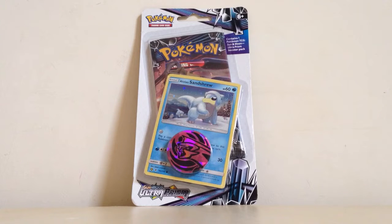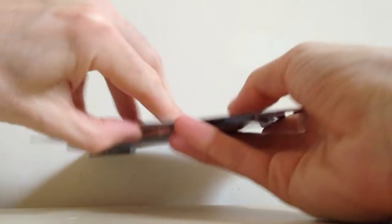Hello YouTube, welcome to the Squad Openings. In this video I'm going to be opening up a Czech Lane Blister Pack — it's an Ultra Prism Blister Pack with the Alolan Sandshrew promo and a coin. So I'm going to open this right up here.